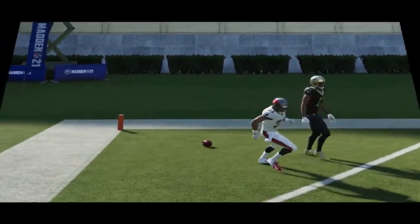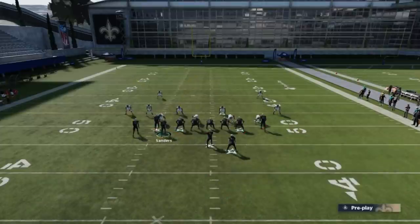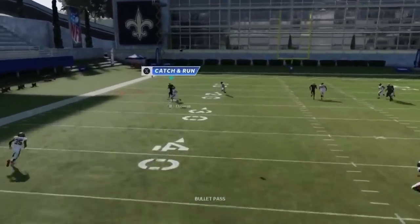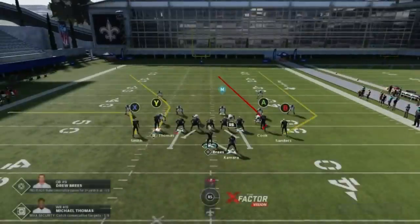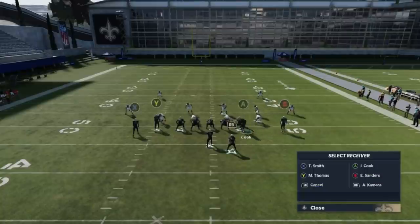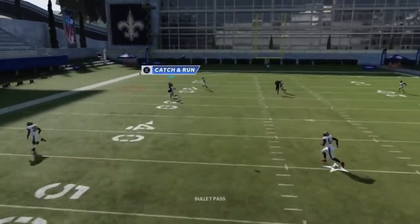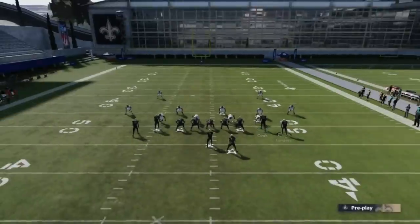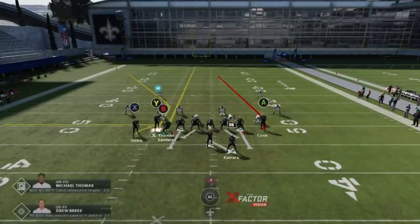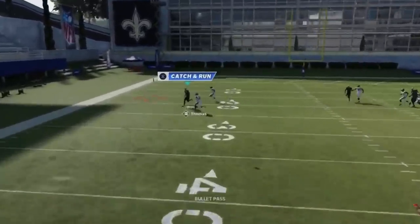Against man coverage — whether it's cover 2 or cover 1 — run that exact same setup with the exception of putting the X route on a zig for a better check down. The B route will pull the safety back and you get a really explosive play because this route destroys man coverage. Motion over the tight end, put him on a streak when he gets there. The Y route immediately gets past man coverage — it's just the way it's designed. Against cover 1 man there's no safety over the top, but even against cover 2 man that safety can get in the way a little — he's still roasting that coverage by himself.